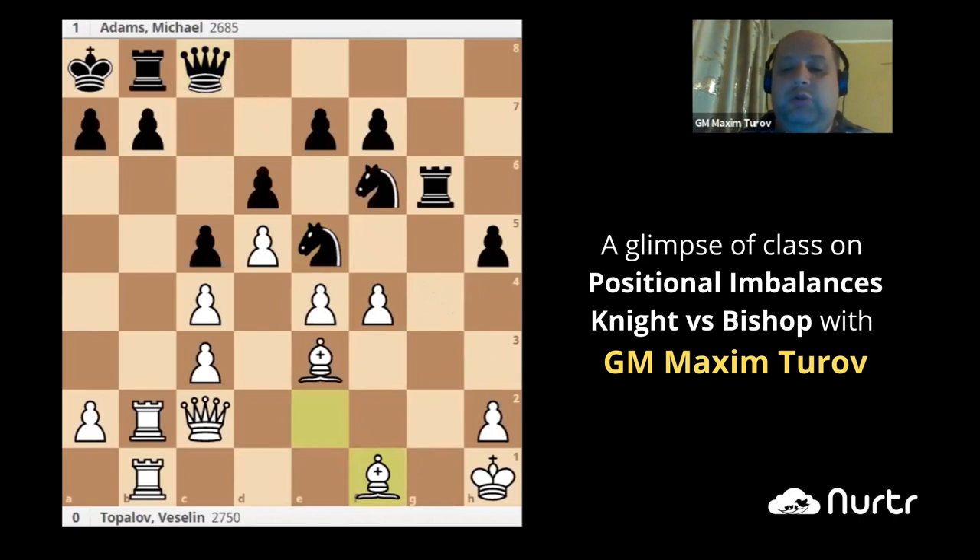Bishop f1, trying to prevent queen h3. Black to play and win. Yes, knight c4 and queen h3 now. That's it. Queen g4 is also good, I believe. But after queen f2, the game is not over yet.